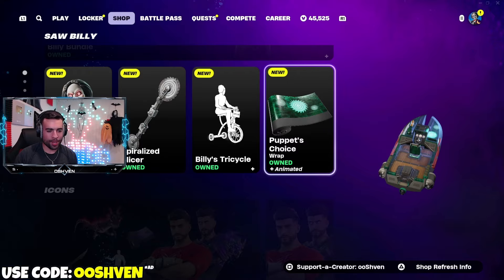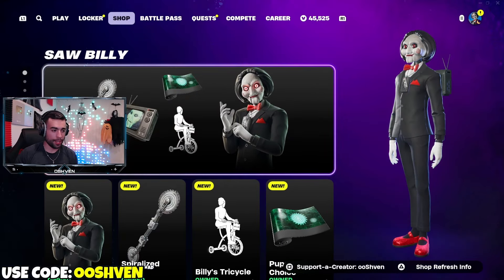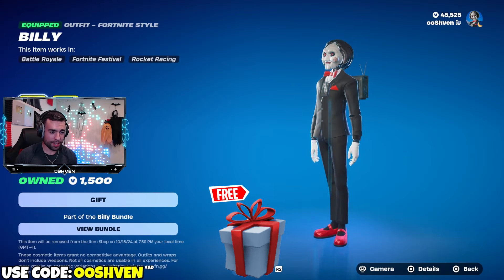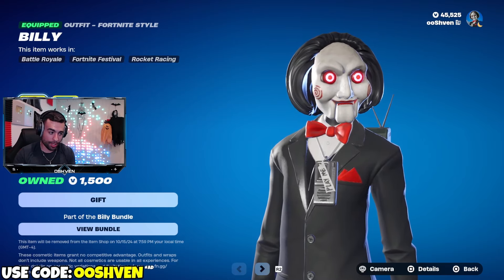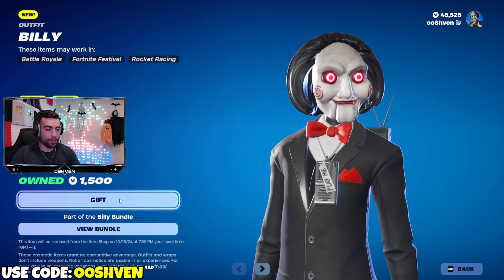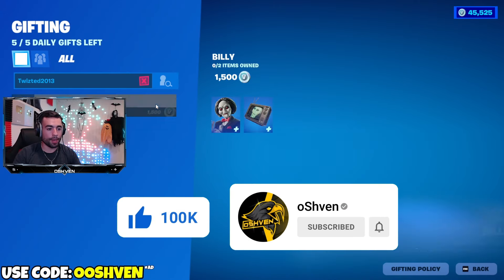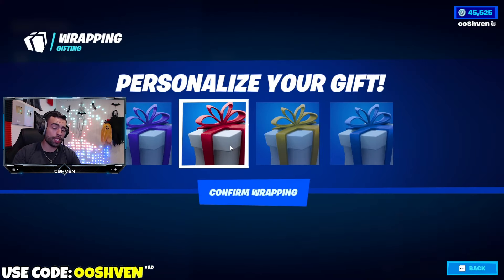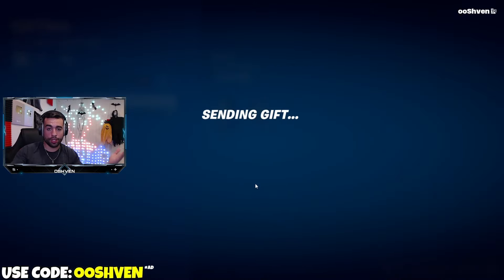If you want a chance at getting yourself the free Billy skin from me, all you got to do is drop a like, subscribe, turn on those notifications, and leave your Epic Games account name down below in the comments. I always gift out to my subscribers as much as I can. Be sure to share today's video as well - that could be one of the ways to enter.